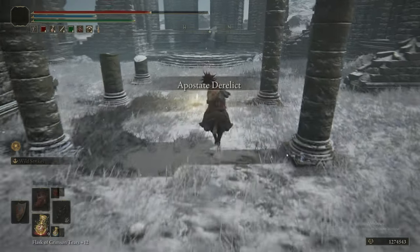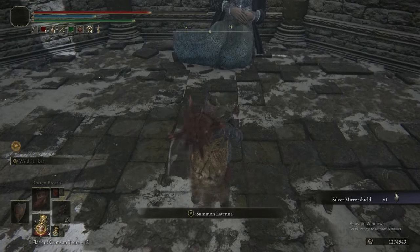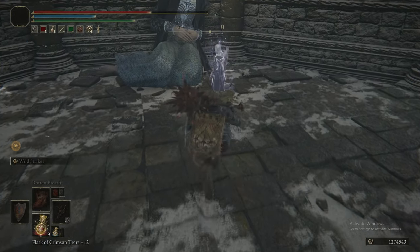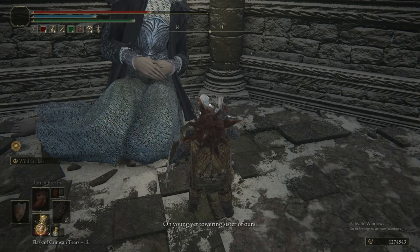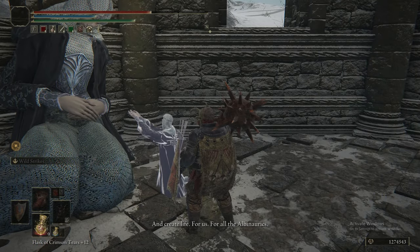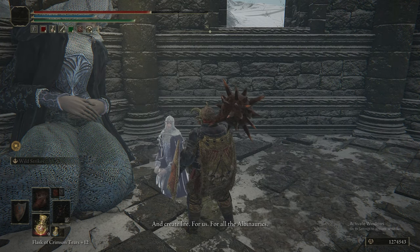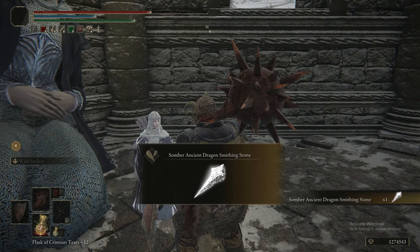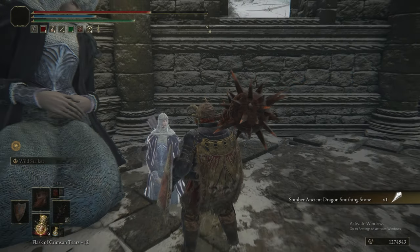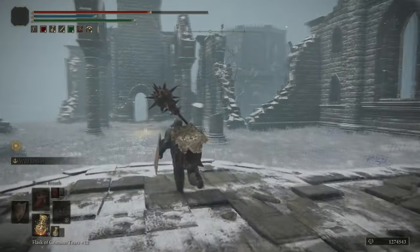We're now heading to the Apostate Derelict, where we're going to finish Latenna's quest — if you remember her from about 30 parts ago. She was the Albinauric woman at the far end of the cave in Liurnia along the west coast. She agreed to come with you when you had the Haligtree Medallion, and asked you to bring her here.